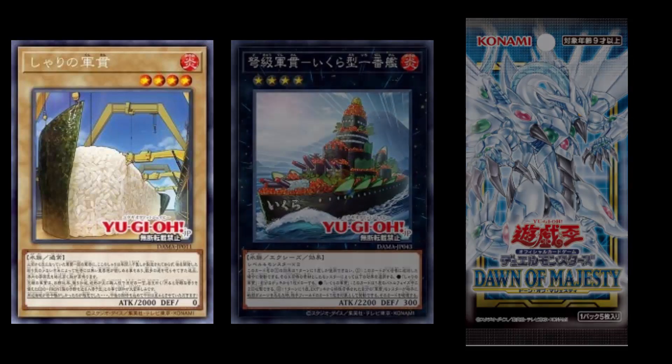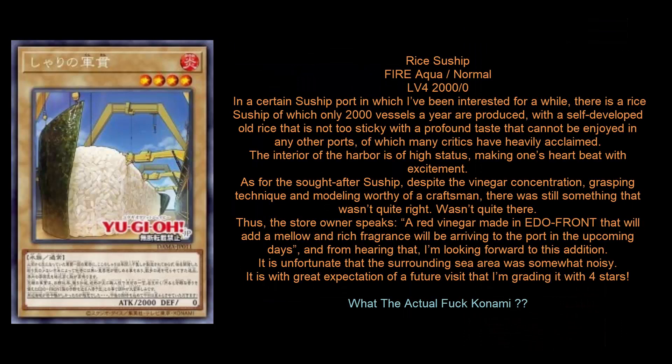Anyways, let's go ahead and break them down. The first monster is Rice Suship, and just like the Magikey archetype that we talked about yesterday, this is a vanilla monster. Both archetypes from this same core booster set have a vanilla monster as one of the main monsters. Your first monster is actually going to be a vanilla — this is Rice Suship. It is a Fire Aqua monster, 2,000 attack, and zero defense. It's also level four.